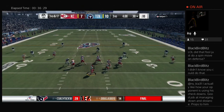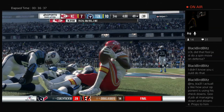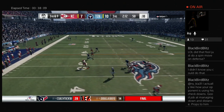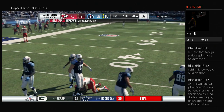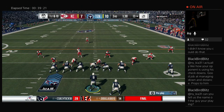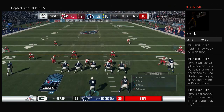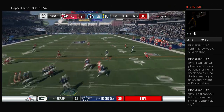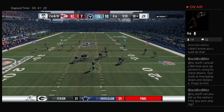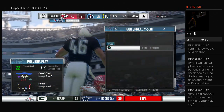They also added Cover 4 Palms, also called Two Read. You see this a lot at the college level — quarters coverage is common there because of the spread running game. It allows safeties to be primary run defenders while maintaining a two-high look and playing man-match principles. Two Read reads the release of the number two receiver — it's primarily a check against compression, pick routes, and rub routes. If number two breaks out, the number one corner takes the first guy out and number two defender takes the first guy in. If everyone releases vertically, it reverts to straight quarters.